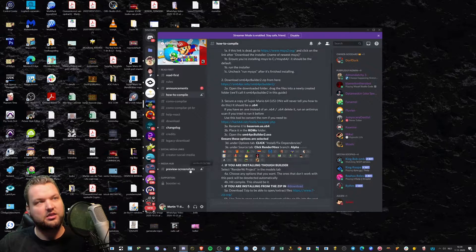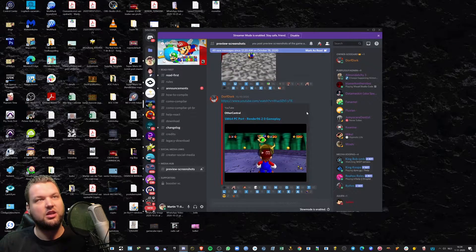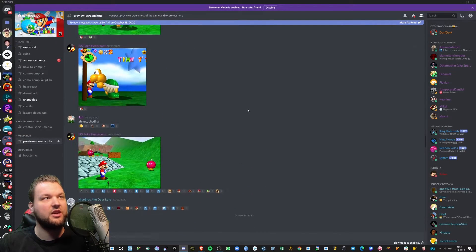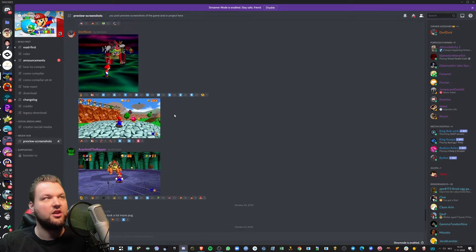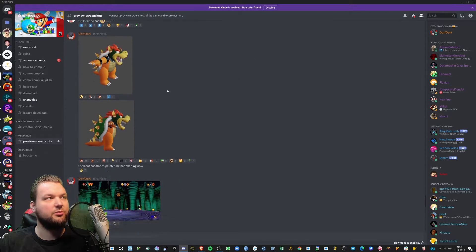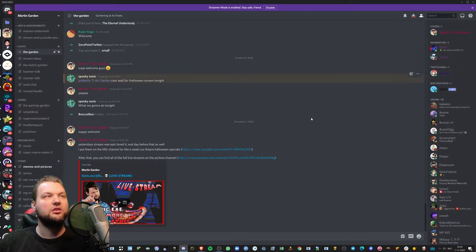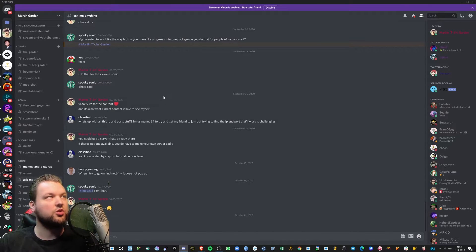Just get the legacy download file and go to the 'how to compile' section — they even have it in different languages, like Spanish. There are screenshots in there as well. They're working on this and updating it, so if you're interested you can check it out. There will be updates, which is really cool. If you have any questions, join the Discord server and go to the ask-me-anything section, or just send me a private DM. Subscribe to the YouTube channel and follow me on Twitch.tv slash martin-garden-life.